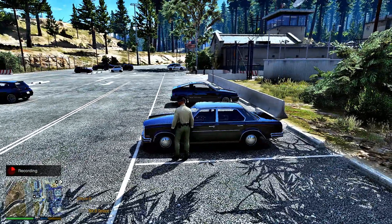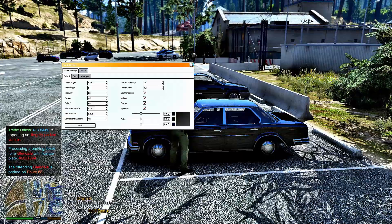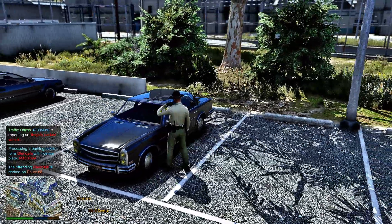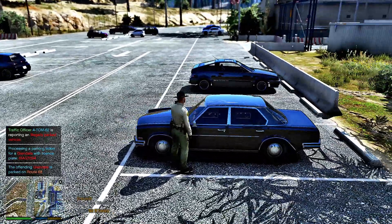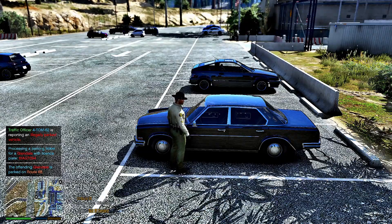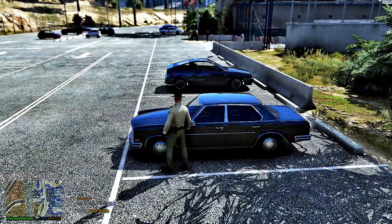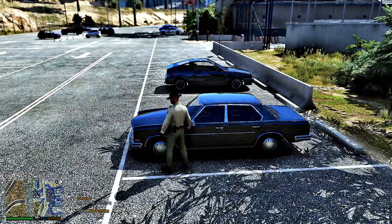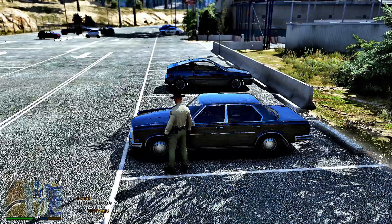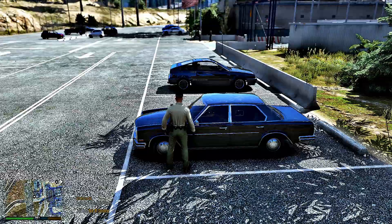I believe you can hit Control E — see, my thing popped up because I hit Control E, which is my spotlight offset setting, so yours won't do that. This will actually show him announce: 'We have an illegally parked vehicle.' After you write a ticket through this new mod you can hit Control E just for the RP of it, because the ticket animation doesn't show him placing it under the windshield wiper.